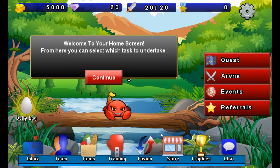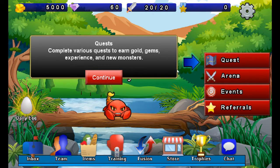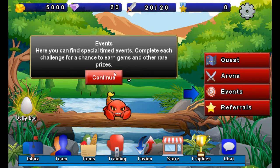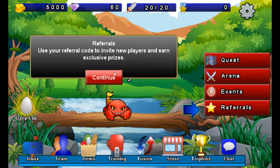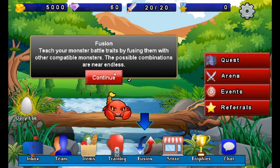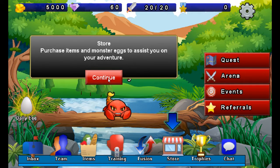We got through the tutorial. Oh my god, it's almost like a mobile game — I thought there was going to be moving around and traveling, but nope. It's like this — that's that's weird. So here's the quest arena. There are items, teams, inbox. I'm guessing there's summonings too. There's a referral to new players to get bonus rewards. Oh, so you fuse monsters together so they can learn new things — okay.